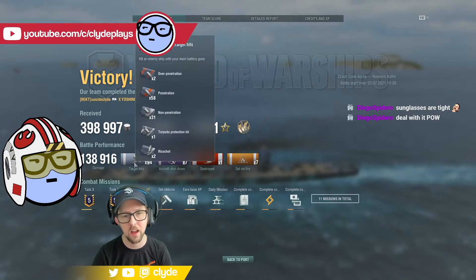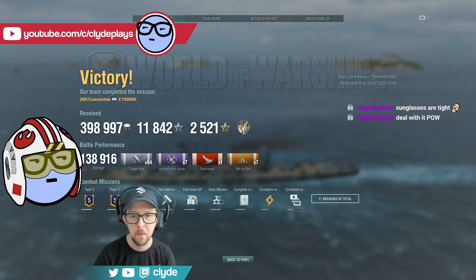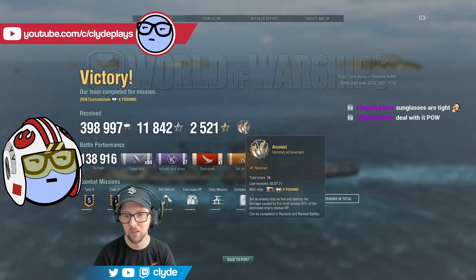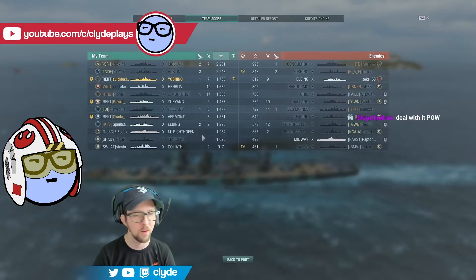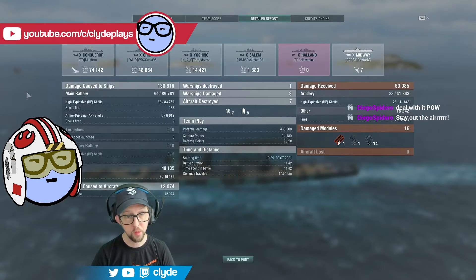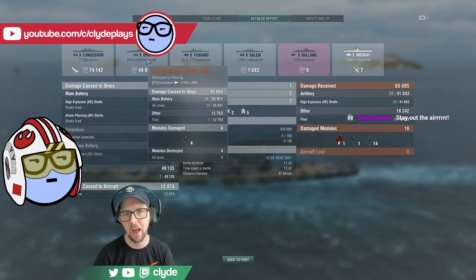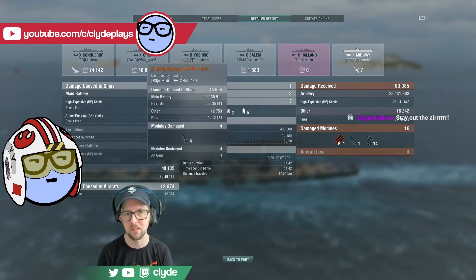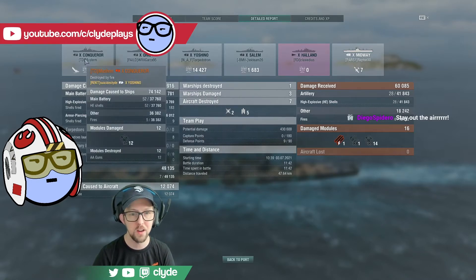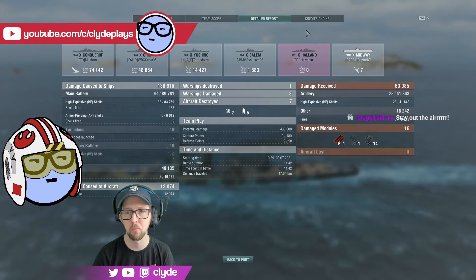So let's take a look at things here. 94 gun hits — it's a fairly accurate boat, even at range. Seven airplanes downed, one kill, seven fires. We've got the arsonist achievement, causing more than 40% of the destroyed ship's HP by fire — I believe that was the Conqueror. 74,000 damage to the Conqueror, and a bunch of damage to that Ohio earlier in the match too — another ship that kind of ignored me and shouldn't have. 10,000, 6,000, 6,000, 6,000 fires — we did a lot of work to that guy. 12,000 with fires against Ohio, 36,000 against the Conqueror with fires.